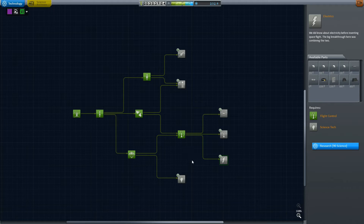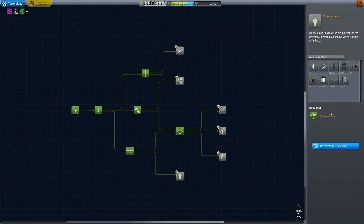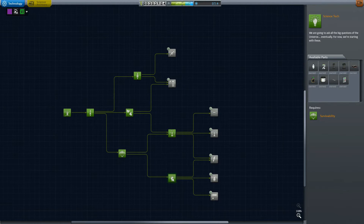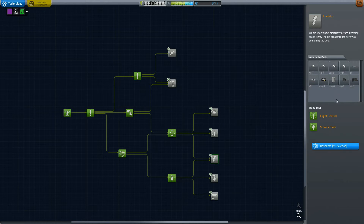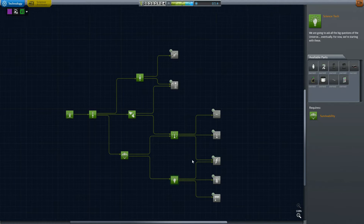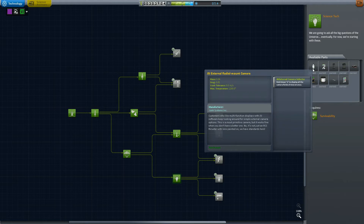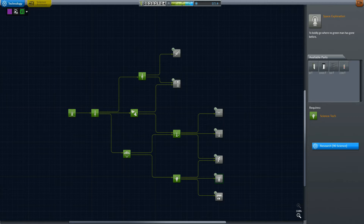So what we're going to do is some local science and some local contracts to get our science up enough so we can get this node, this node, and this node, all before we head to the Mun. Today is going to be a prep mission for the Mun. We're going to first get this node right here. We're not going to be doing anything large-scale that needs solar panels just yet, so we might as well get the Science Junior so we can use that locally.